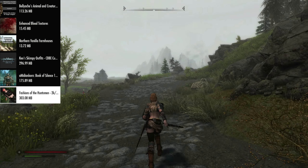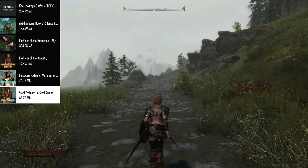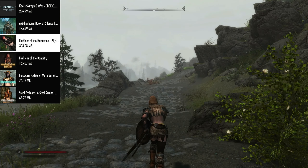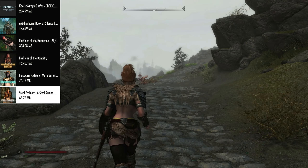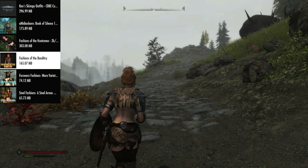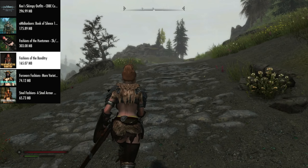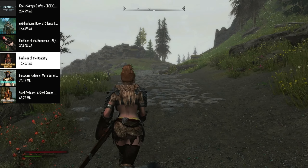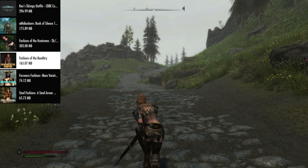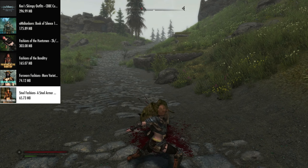After that we have Fashions of the Huntsman, Fashions of Banditry, Four Swans Fashions, and Steel Fashions. These four mods add a bunch of armor variety so when you come across a bandit they might have a new unique armor set you don't normally see in the game. Some of them are on the skimpier side as well — they look really cool.